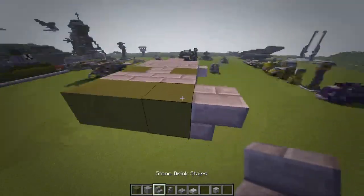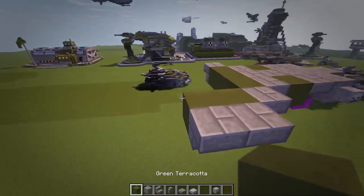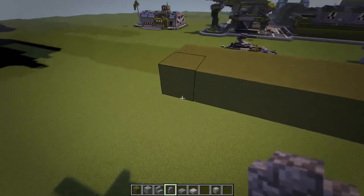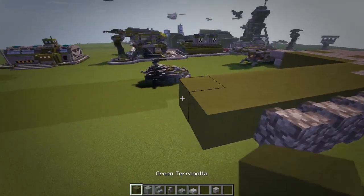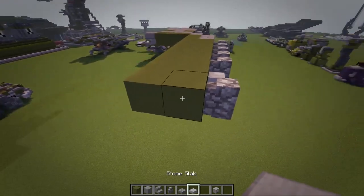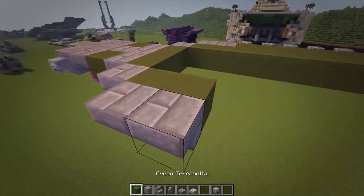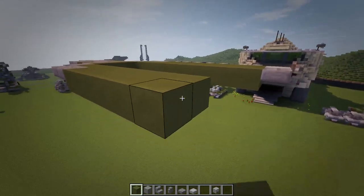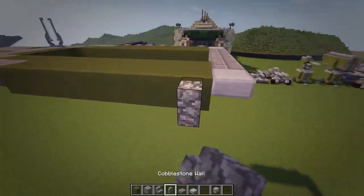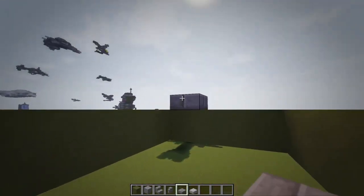Take your green again, do three here and then a stair on either side. Then two green and two stone brick stairs on the side. Do one-two-three-four-five sets of two like that, then five cobblestone walls. Do another two sets of two, a cobblestone wall, and then a skeleton skull there. Take a stone slab, put that there, and a stone brick slab there. Copy this over - two stairs all the way across, then a top half slab. Join those three up and copy the detail over, then fill in with top half slabs.